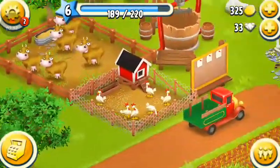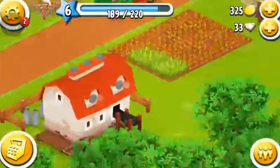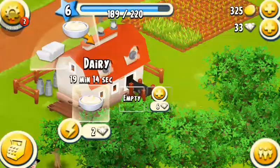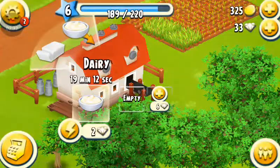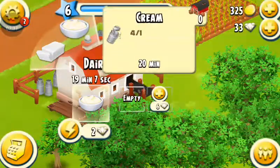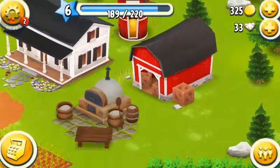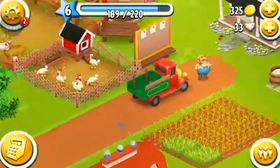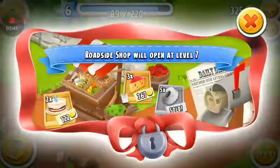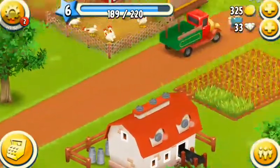I'm not going to use the diamonds for much because we want to keep them since they're valuable. We could use a diamond to get another space so we can cook more stuff. Like, I can make another cream, and if we got that other diamond thing we could put three in there — when one's done, make another one, then another one. We can do that for all of these. You can also use diamonds for more crates so you can sell more stuff at a time.